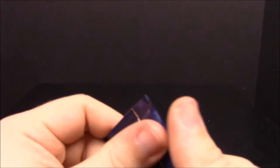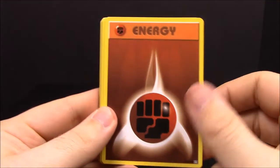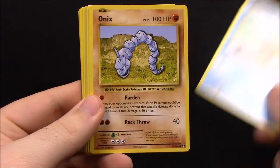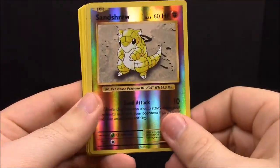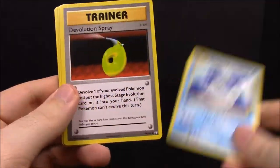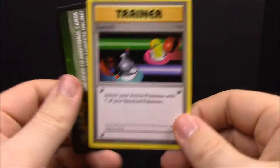Number seventeen — one more left after this. Come on, where are the cards I need! We have Staryu, Fighting Energy, Magikarp, Onix, Sandshrew, reverse Sandshrew, Dewgong, Devolution Spray Trainer, Magmar, and Switch Trainer.